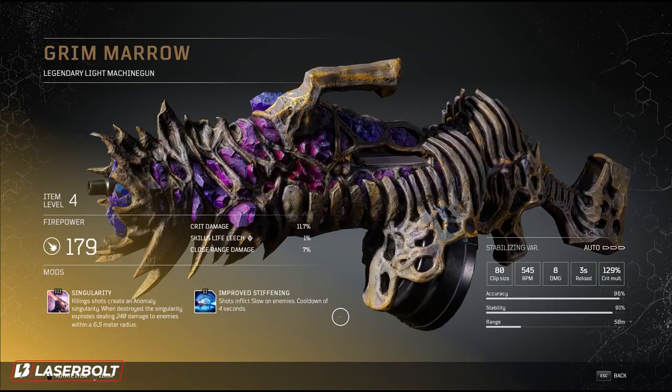And there you guys have it. That is how you get the legendary light machine gun, the Grim Marrow. I'm going to let the rest of the gameplay play out of me actually killing the boss. Enjoy it. Make sure you guys keep it locked here for more Outriders coverage. Thank you guys for watching, and I'll catch you guys on the next one.